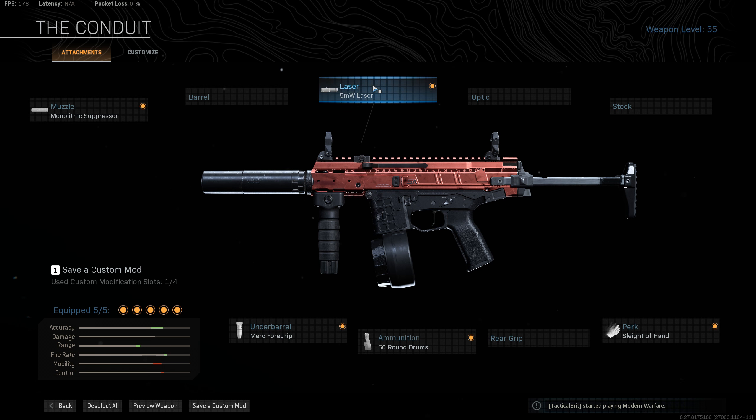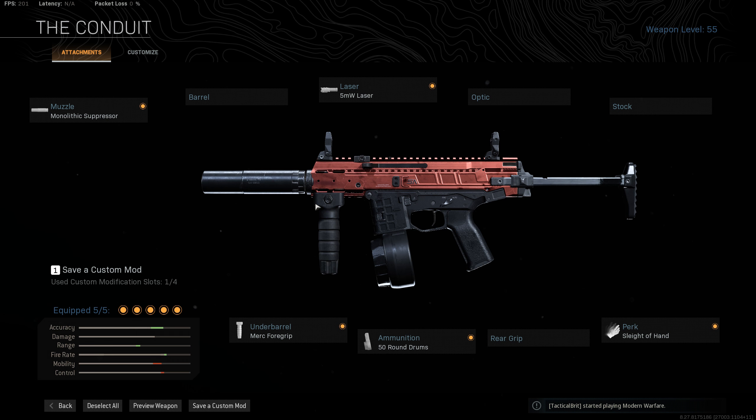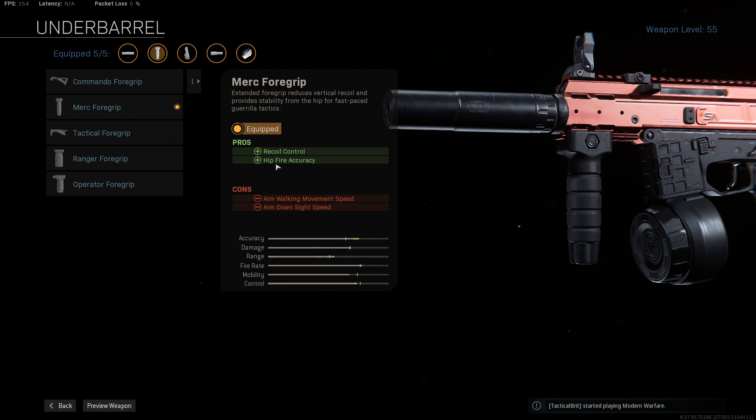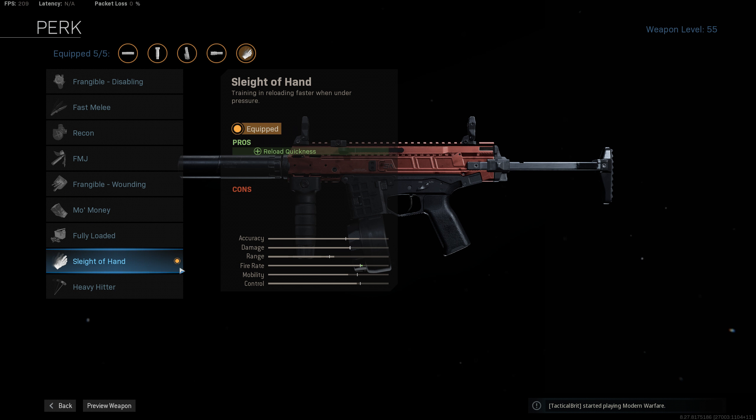The 5 milliwatt laser is almost essential for tightening up the hipfire spread and improving your sprint-to-fire speed — that makes the ISO feel really nice and snappy. Then the Merc foregrip for vertical recoil reduction as well as another tightening of hipfire spread. 50 round mags for maximum firepower at the expense of some slightly slower movement speed, but the 5th attachment is Sleight of Hand — and that gives you room back with a significant reduction in reload time from 2.3 seconds to just 1.3 seconds. It's really, really slick.